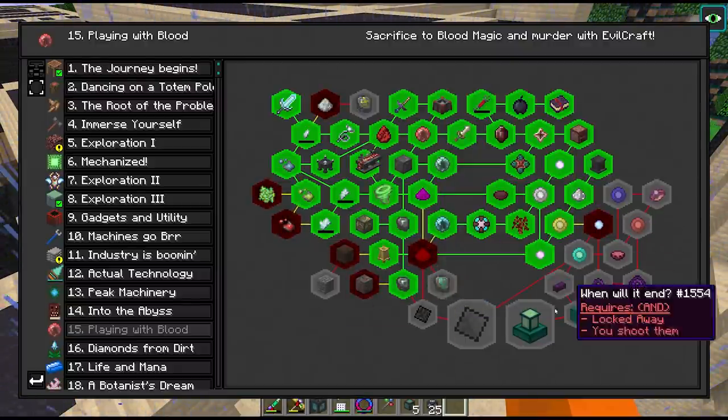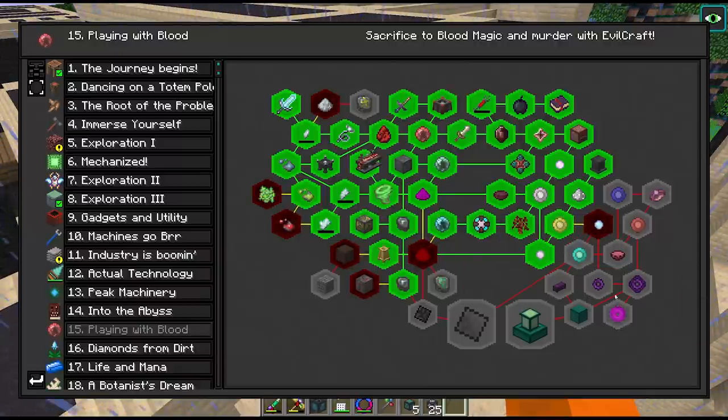Now that we have this all set up, I'm going to farm up enough materials to craft out our incense altar. This will allow us to get enough blood magic blood to complete the rest of the tier 3 essences, as well as pass enough time to build up enough evil craft blood to complete the rest of this chapter.